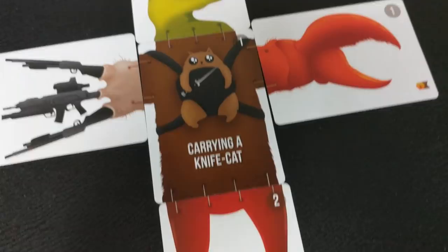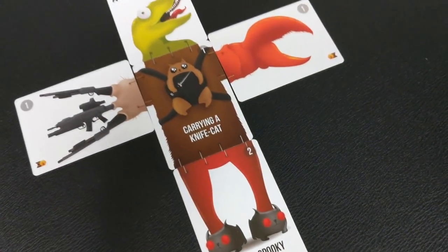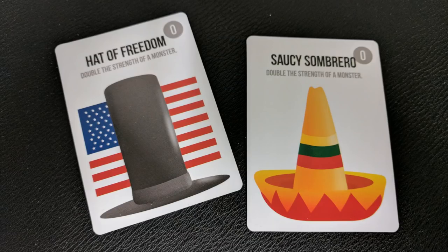Strength is determined by the sum of points indicated on each card. Your main strategy is to provoke the baby army before your opponents' creatures are strong enough to win the game. The helper cards in your deck equip the player, strengthen your army, or attack other players' creatures. These cards consist of cool things like hats and tools and weapons.